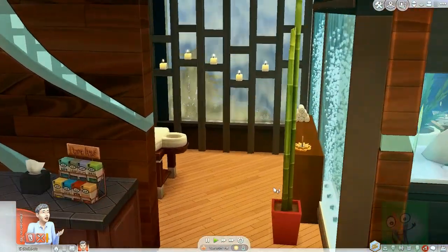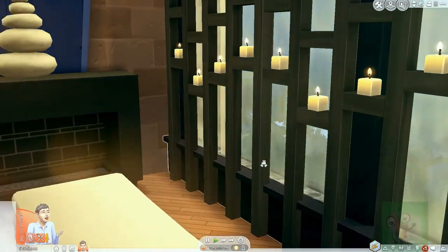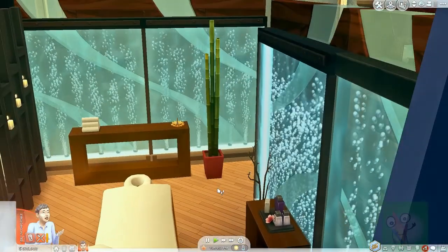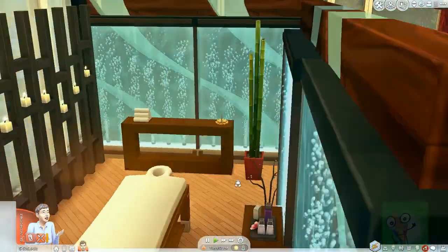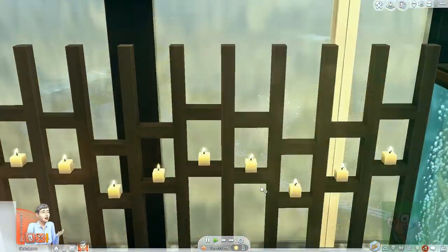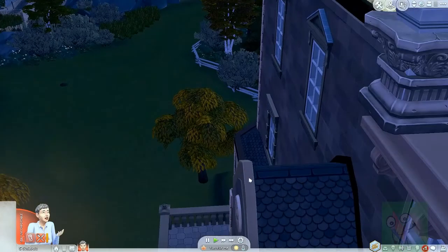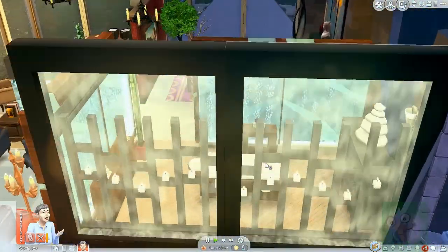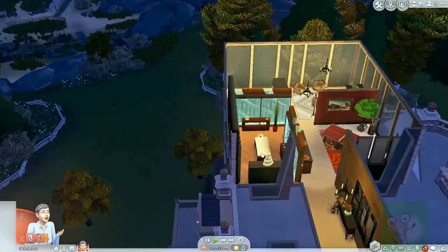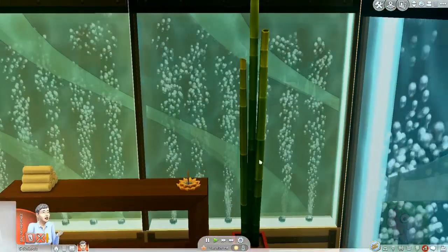Then we've got the ultimate relaxation area. Everybody needs a little spa in their office — we've got a massage parlour and all the bubbles around the outside. On this side we've got a waterfall with candles as well. We kind of want to give a bit of privacy from the outside — otherwise it'd be like, 'Hey everybody, I'm getting a massage!' Not that that's a bad thing. It already makes me jealous. I just love bubbles!